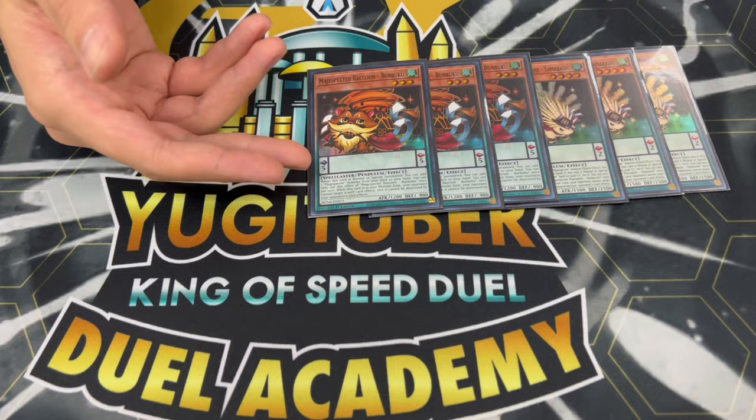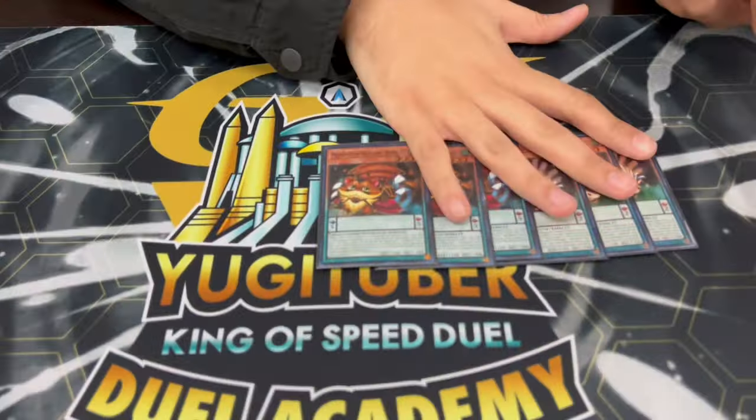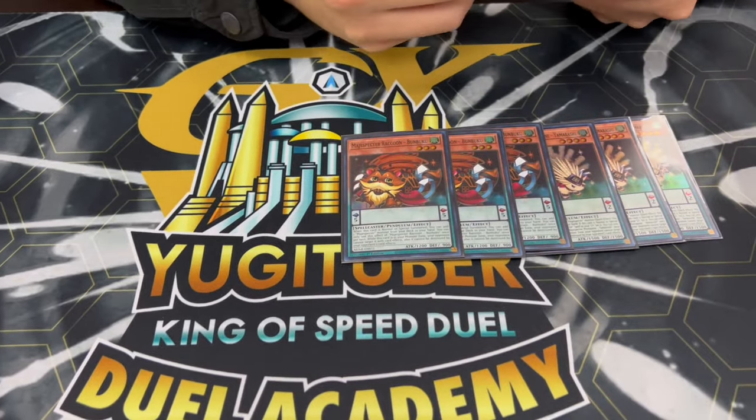One thing about Magispectors that a lot of people might not be prepared for is that the Magispector monsters actually cannot be targeted by card effects. So if your opponent has Imperm or Vayler, it actually doesn't really work against the Magispector cards. Bunbuku is actually really safe as a normal summon in this deck - you're not worried like in other decks where they go Imperm or something like that. Whereas with this deck, Imperm and Vayler are all dead, which is really nice. So three Bunbuku - one of the best cards, the best starter in your deck.